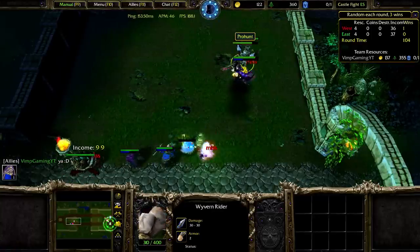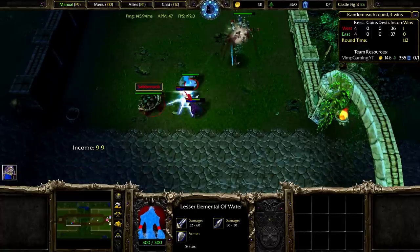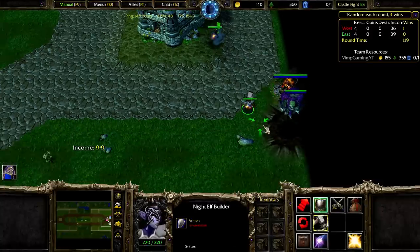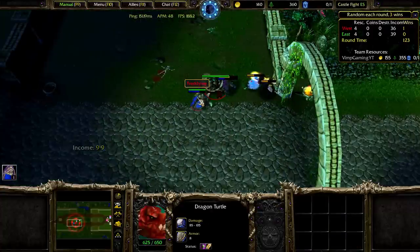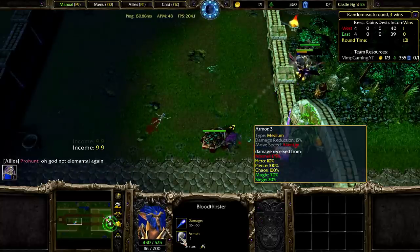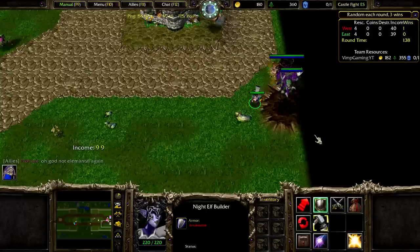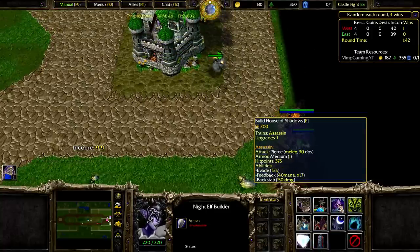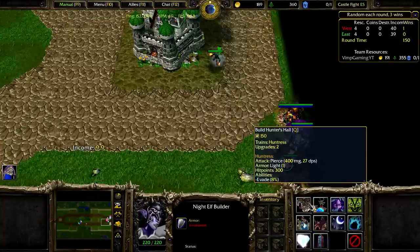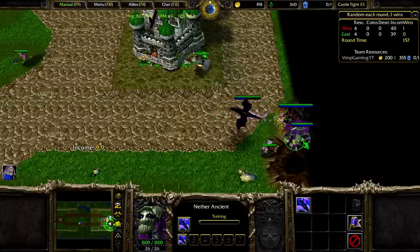We got these spirits, which are pretty good. We got Netters, Griffin Riders, Wyverns, and Flutters. They have Heavy armor and Light armor — a good combination. They're still going to be pushing us, so that's kind of bad. Hero damage — Chaos, Magic, and Siege. We need Normal damage. Yeah, Normal damage could be good here.